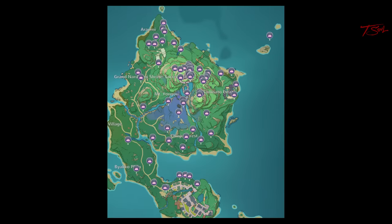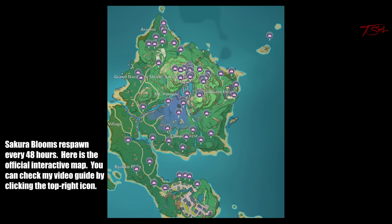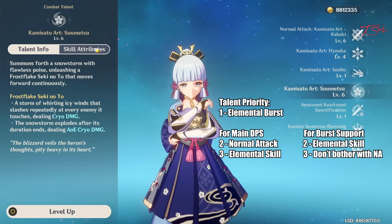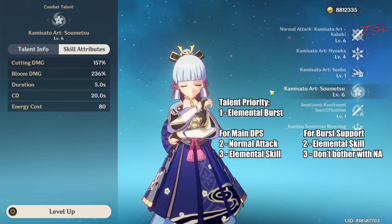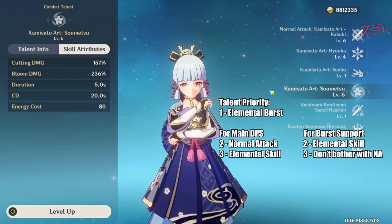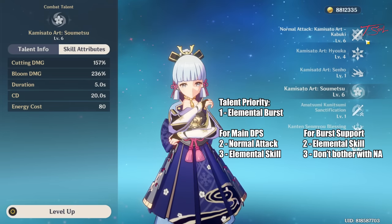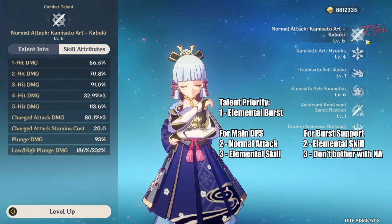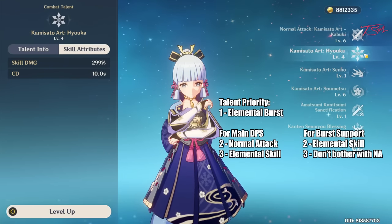To ascend Ayaka, you need Sakura blooms. Here are their locations from the interactive map. You can also click on the top right for my video that shows you the exact locations. The Sakura blooms will respawn every 48 hours. For her talents, you want to level her elemental burst first regardless if she is your main DPS or a burst support. Then the normal attack and elemental skill order will change depending on her playstyle — main DPS will level the normal attack second while burst support will level the elemental skill second.